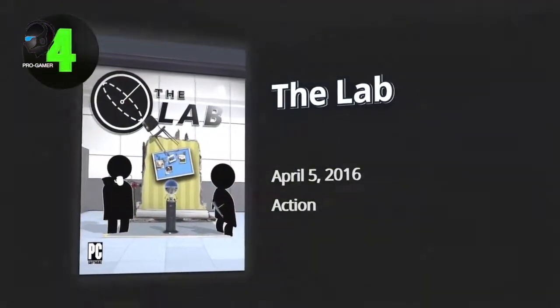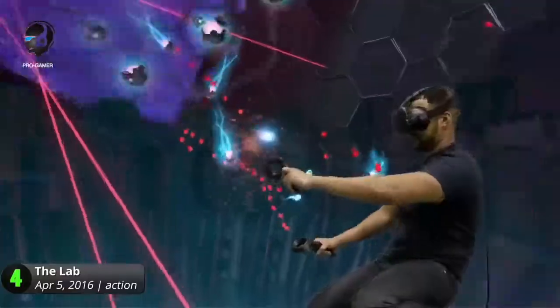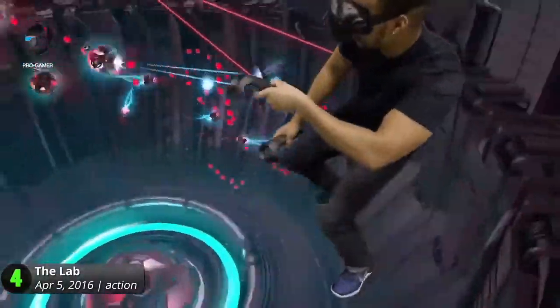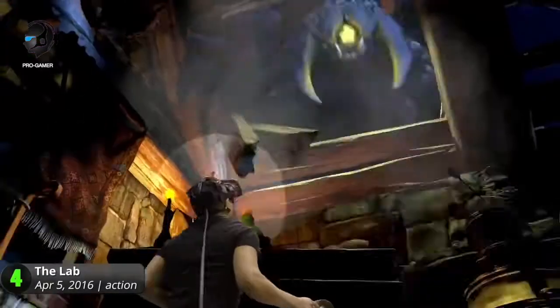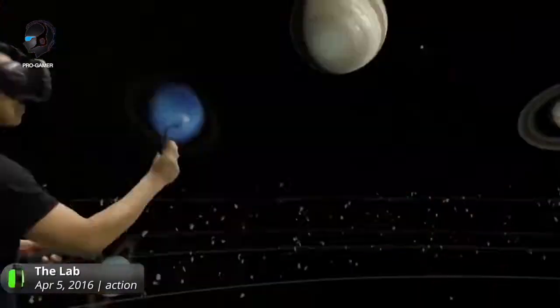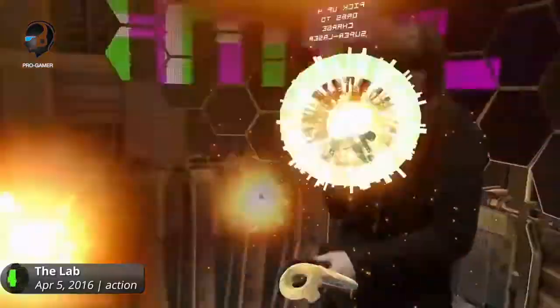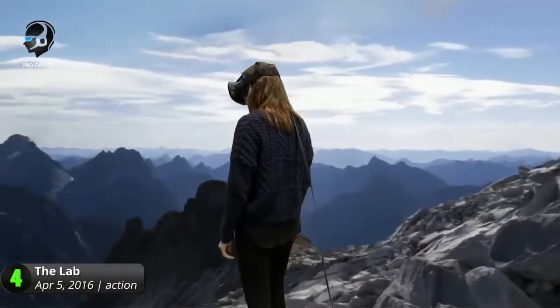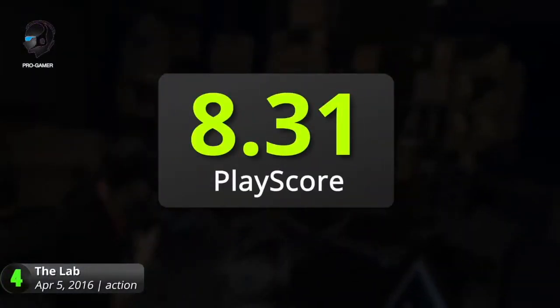4. The Lab. A charming VR experience set in the Aperture Science Laboratories. Travel from pocket universe to pocket universe and interact with its various virtual environments. Explore eight minigames that range from the epic to the bizarre. Defend castles with your archery skills, visit exotic locales, repair robots, and destroy things with a giant slingshot. It's not exactly loaded with content, but it does offer a fun introduction into the world of virtual reality. It has a PlayScore of 8.31.